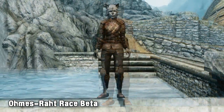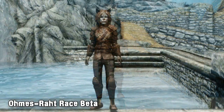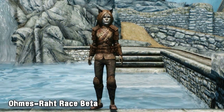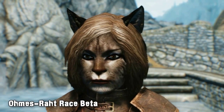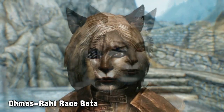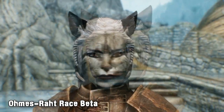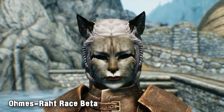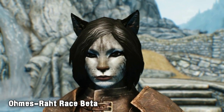The race comes in 4 varieties: Kitling, which uses the CBBE body and is short; Kitten, which uses the UNP body and is also short; Breed, which uses CBBE and is tall; and finally the standard race, which uses the UNP body and is tall. The mod creator says the race is still a little too cat-like right now, but the mod is still in beta so expect things to change. We personally like the way the race looks right now, and we're glad to see more options than just Khajiit when it comes to cats in Skyrim.